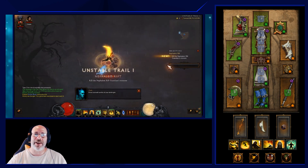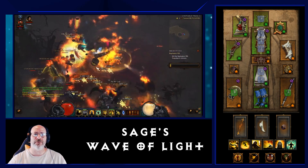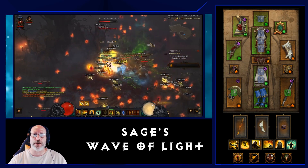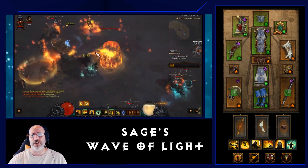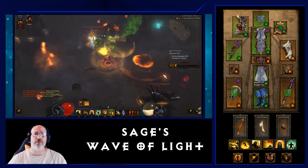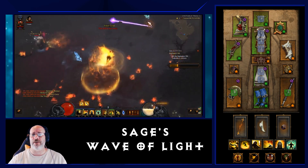Welcome to another Diablo 3 build guide. This is the Sage's Wave of Light build for the Monk, which I currently use to farm Death's Breaths in Nephilim Rifts while farming keys. This build has been around for a little while — I first learned of it from Marwan Gaming, a great streamer you can find at twitch.tv/marwangaming. This is my hardcore variation.